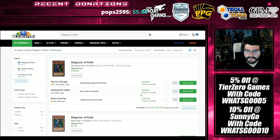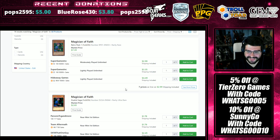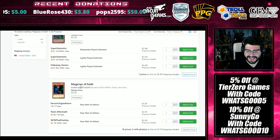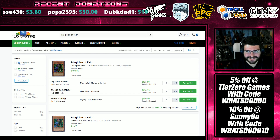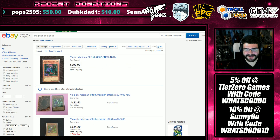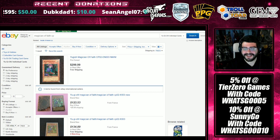Magician of Faith near-mint unlimited is almost $200 for the Super Rare. Go ahead and grab yourself a Duelist Saga Ultra instead, because I'm not ever thinking about paying that much. And it's $300 on eBay. So the entire goat format has been targeted, sniped, and it's gone through multiple buyouts throughout the last few weeks — it's just hit another one. It's crazy out here. Over $100 if you want one, there's not even a near-mint one available. PSA 10? Good luck with that $800.